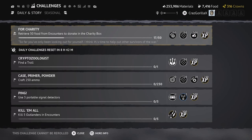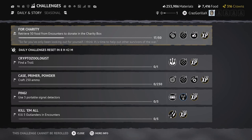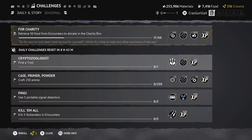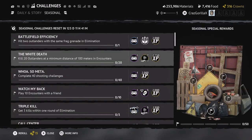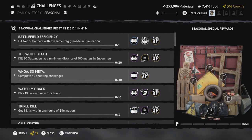Going into the challenges tab, these are just your challenges. The daily challenges reset every eight hours. There's a top challenge that goes away when you complete it. After eight hours the daily challenges reset to new ones. There are also seasonal challenges given throughout the current season's battle pass — harder challenges you can complete throughout the entire season, not just daily ones.